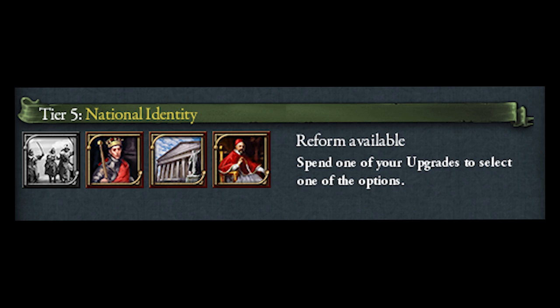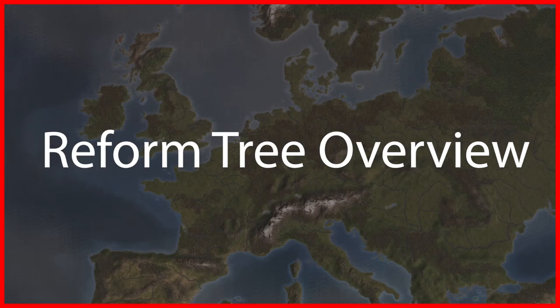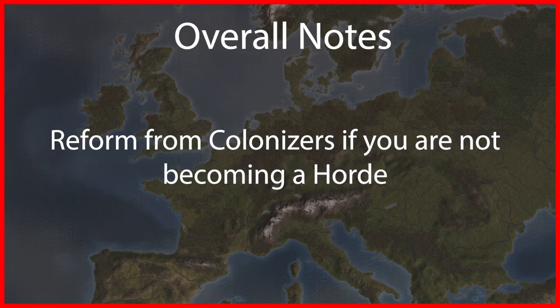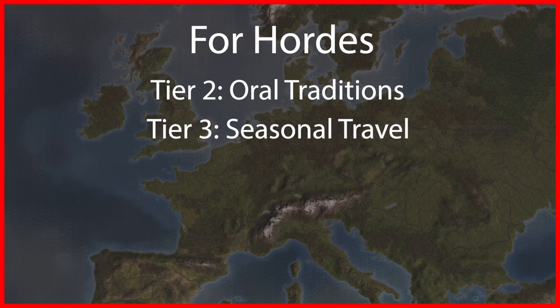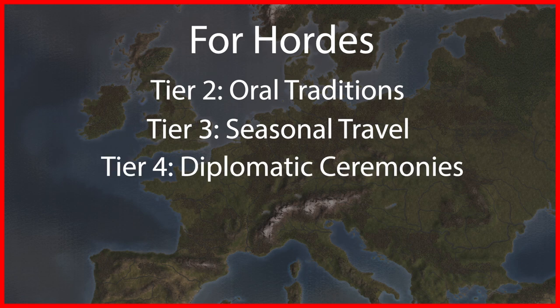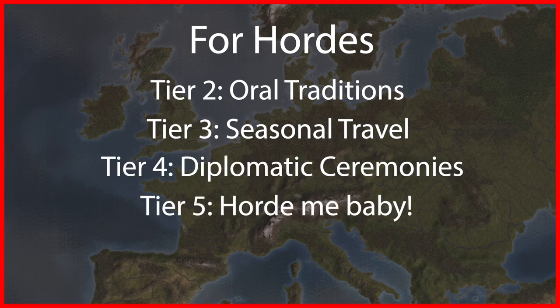For tier 5 you can choose between becoming a horde, a monarchy, a republic, or a theocracy — this reform is all based on personal preference. If you want to become a horde, take oral traditions at tier 2 to gain reform progress faster, since you won't be able to build multiple longhouses without settling down. At tier 3 take seasonal travel, as settle down is unavailable and warband is unnecessary. At tier 4 take either option but I recommend diplomatic ceremonies. At tier 5 take the horde option, which gives you all your tribal land and turns you into a horde so you can raze provinces.